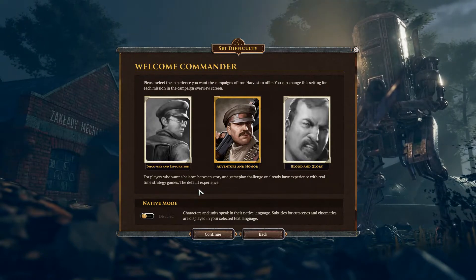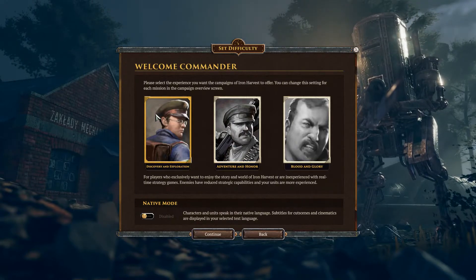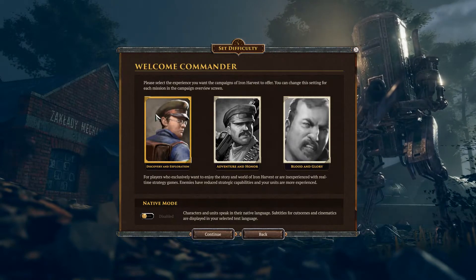Commander, please select the experience you want the campaigns of Iron Harvest to offer. You can change this setting for each mission in the campaign overview screen. Adventure and Honor is for players who want a balance between story and gameplay challenge, or already have experience with real-time strategy games. The other option is for players who exclusively want to enjoy the story and world of Iron Harvest, with enemies having reduced strategic capabilities. I think we will go with Discovery and Exploration just for the sake of enjoying the story.